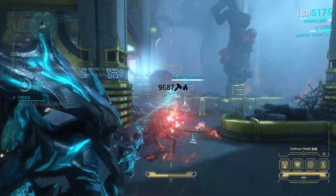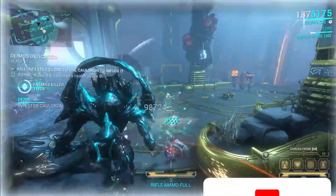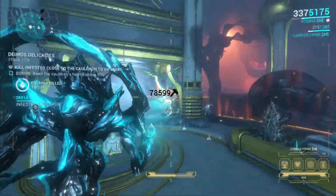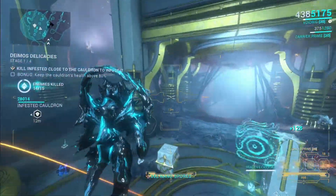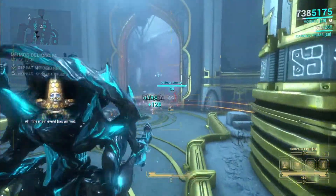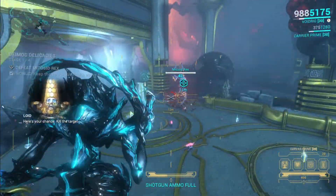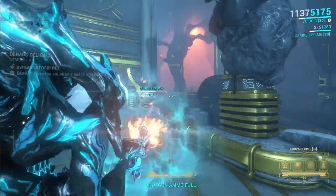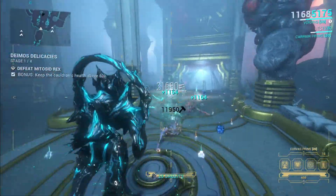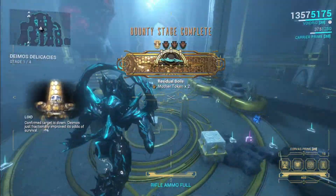When it comes down to using it, is this actually more powerful than the other Archguns I've seen? We do have ones that really have explosive damage — the Kuva Iega is one I'm talking about. That is a really good one; I love the explosive damage on that one. The Corvus Prime actually does a lot of CC — and when I talk about CC, I'm talking about Critical Chance — but it also has good crowd control as well.